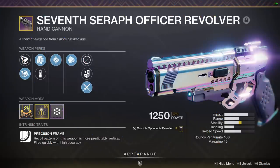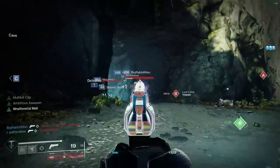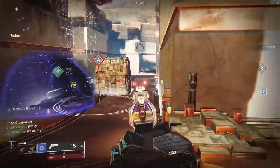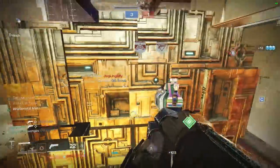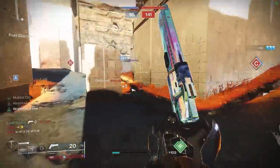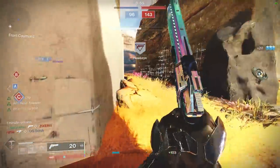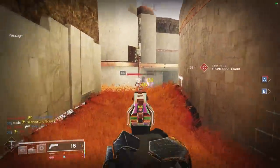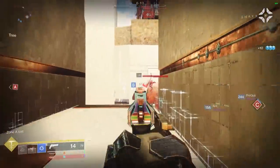The 7th Seraph Officer Revolver is yet another 180rpm hand cannon, so you can probably guess where this one's going. One interesting note: it's the only 180 with the ability to roll Timed Payload, which can be even nastier than Explosive Payload since it flinches your enemy twice on two different occasions — extremely annoying on the receiving end. However, it does slightly extend your effective time to kill unless you land all four straight headshots, so there is a trade-off. Just like the other 180s, this one's in D tier until the archetype gets an adjustment. It's also the only other hand cannon that directly produces Warmind Cells in PvE, but since those don't work in PvP, it stays in D tier.